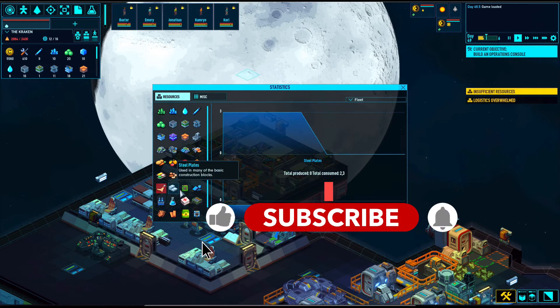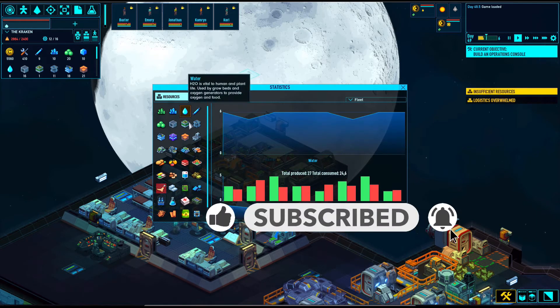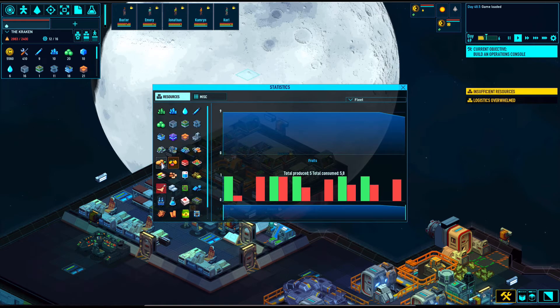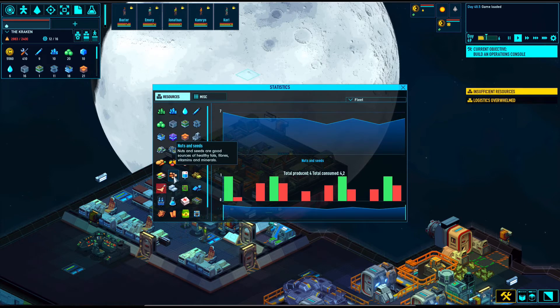Here you can check several statistics of materials — how much you produce, how much you consume — which is quite important when progressing further into the game.